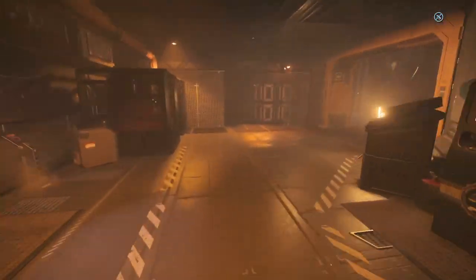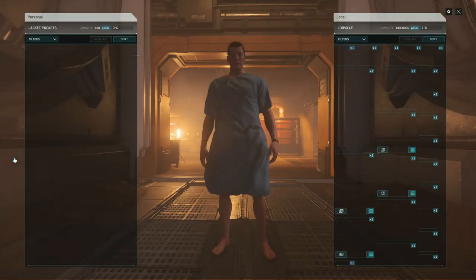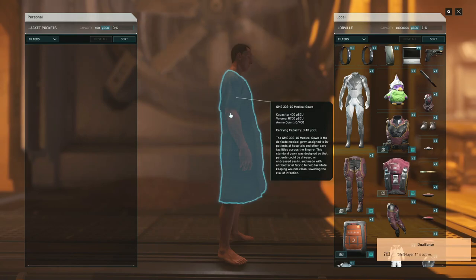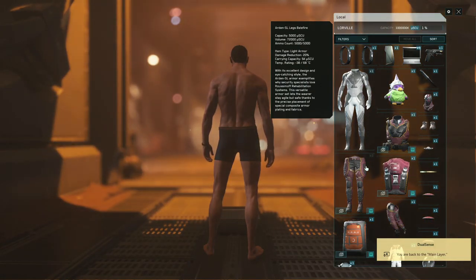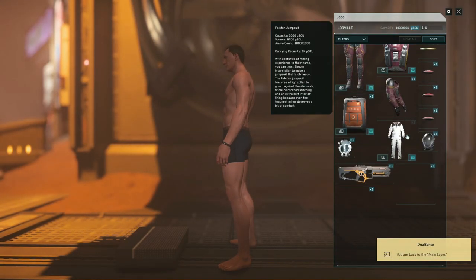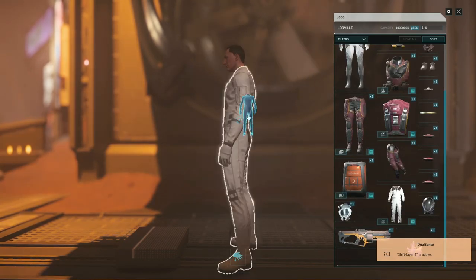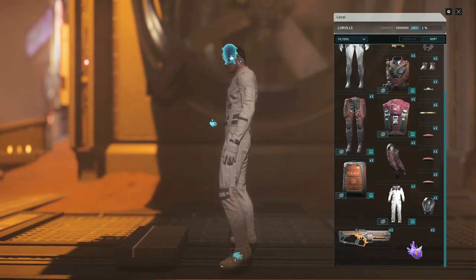I watched some YouTube videos — I'll talk about that in a little bit. But the first thing I wanted to do is put a spacesuit on. We've got to get out of this gown. I still have a bunch of white ones, so I'll just throw one of these on. There's a white helmet too, so let's put that on.